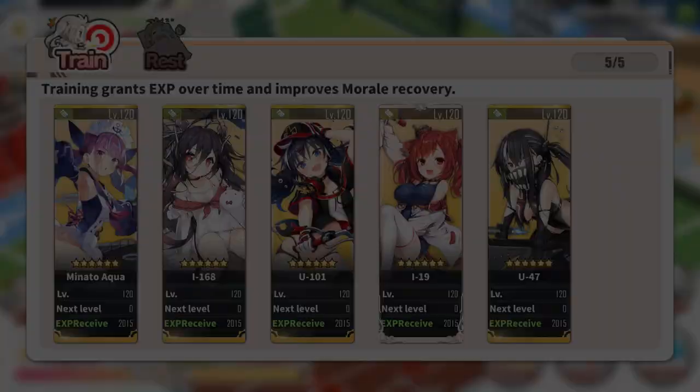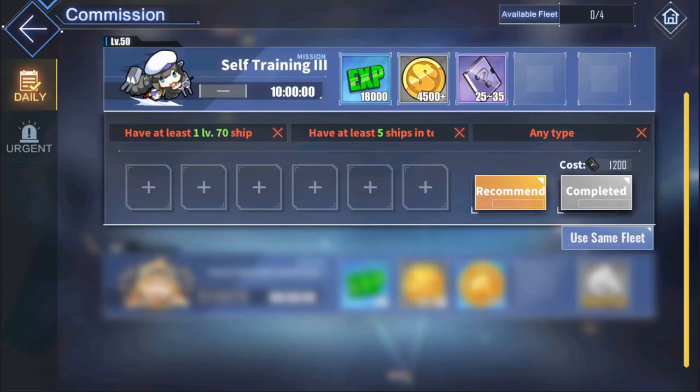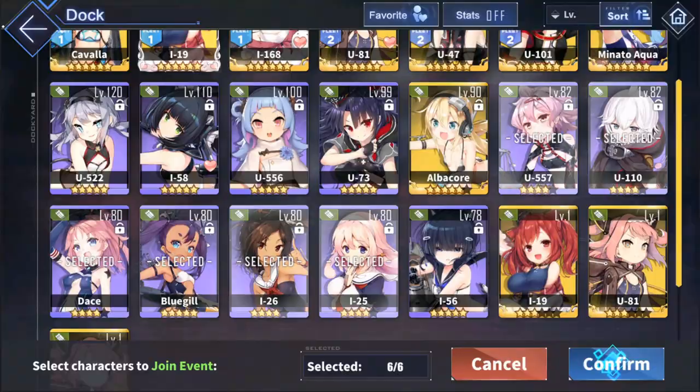Subs don't get XP from exercises, daily stages, story hard modes, and some event stages and normal stages, simply because you can't bring subs along to those stages. As for how to level your subs, aside from using them in combat when you really need them, I would recommend just putting them in your dorm and using them in 10-hour commissions when you have oil available. And then eventually they'll hit 120.